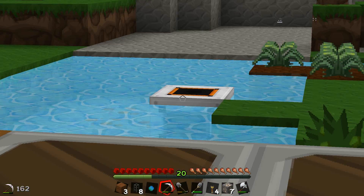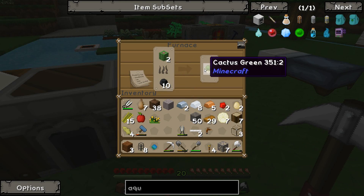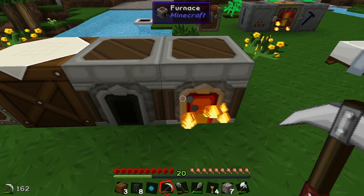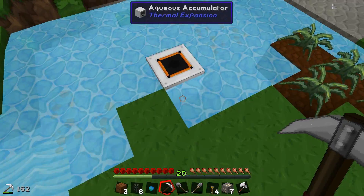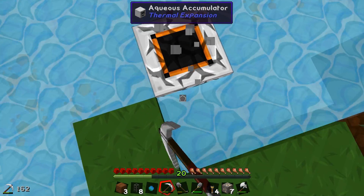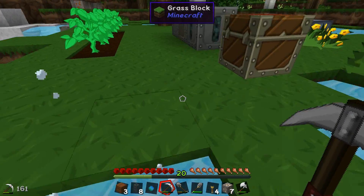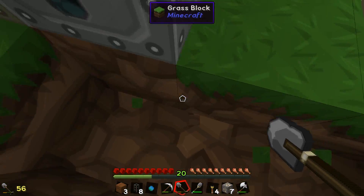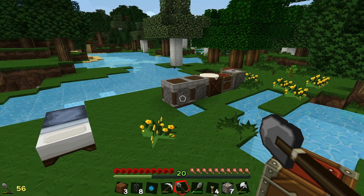And I might have to move that actually. I'll find out in a minute. Do I get one pipe waterproofing? I do! Which means I think I'm going to be able to waterproof three pipes. Let's pick this up - I don't have a wrench, I'm going to have to just break it like this. Let's move it straight up here behind it. Do we have a bucket still? No, but I can make another one I think.